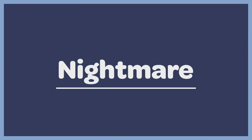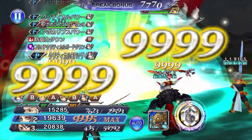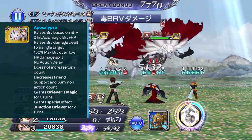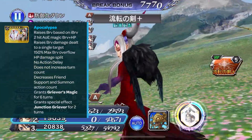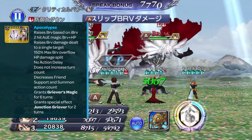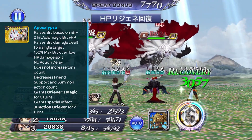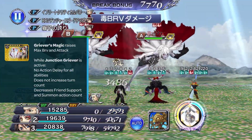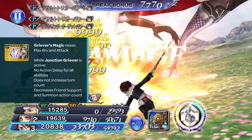Ultimecia's EX weapon is Nightmare, which gives her the EX ability Apocalypse. It raises brave based on initial brave before brave hits, followed by a two-hit AoE magic brave plus HP attack. Moderately raises brave damage dealt to a single target. Stolen brave can overflow up to 150%, and HP damage is split equally amongst all enemies. No action delay and does not increase turn count. Decreases friend support and summon action count. Grants Gravier's Magic for six turns and grants the special effect Junction Gravier for two turns. Gravier's Magic raises max brave and attack. While Junction Gravier is active, there is no action delay for all abilities and turn count does not increase, but it decreases friend support and summon action count.